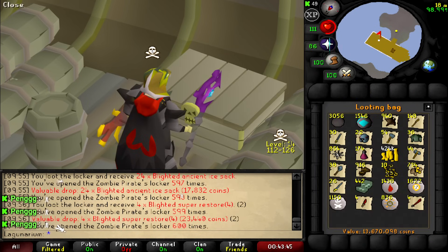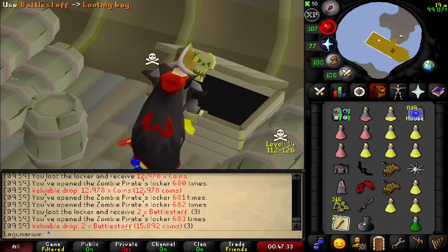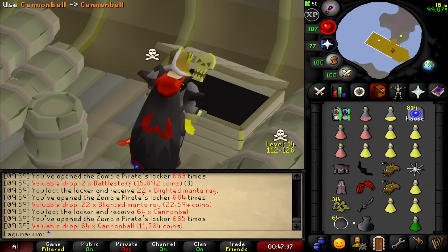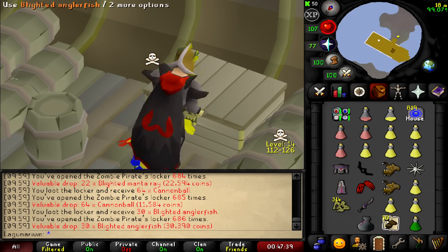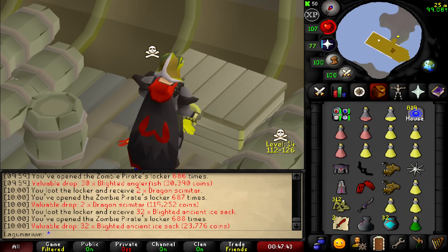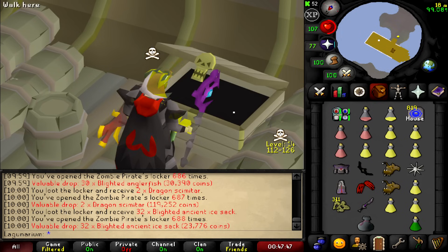13.6 mil loot. Paid about 170k on average per key. So basically... oh there it is! D-scimis dude! Our first dragon scim drop at 700 keys!